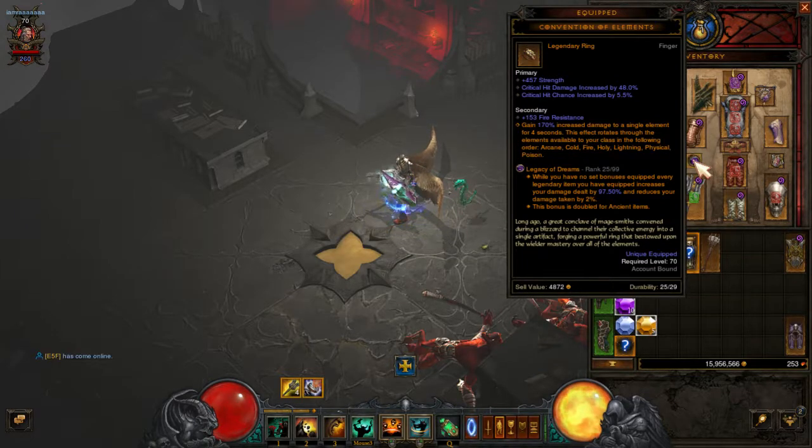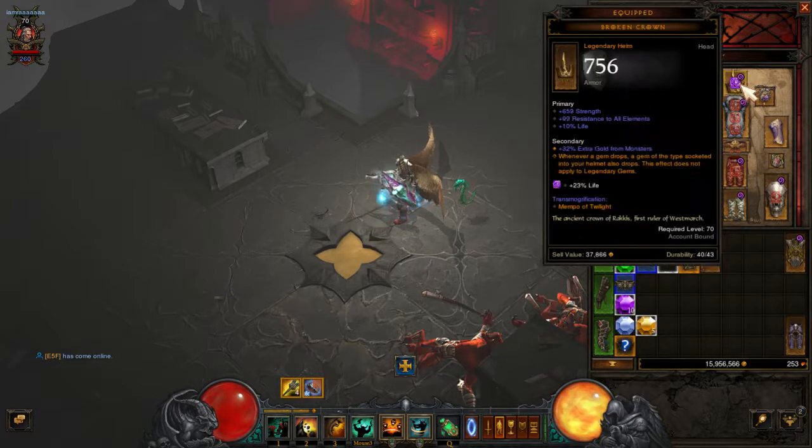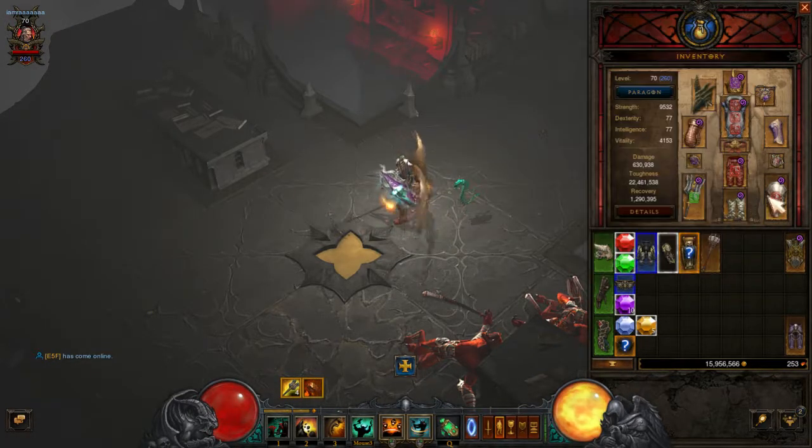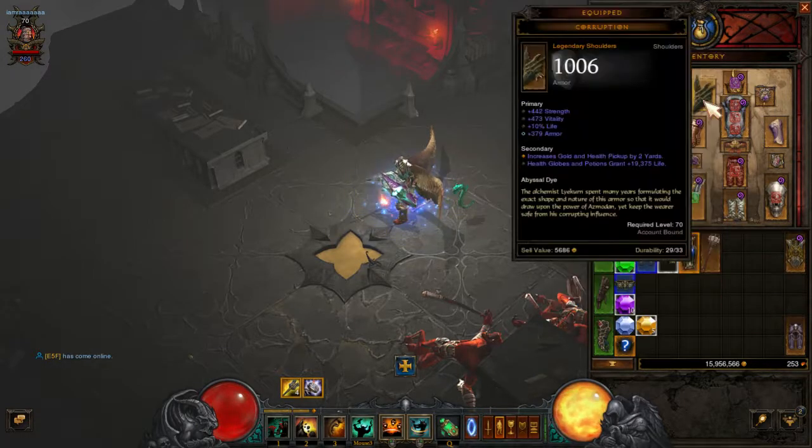Everything you have equipped — every legendary item you have equipped — increases your damage by literally 100% and reduces damage taken by 2%. So that's 100 for each legendary piece, you know what I'm saying? And then I get 2%, 4% — and you double that if it's ancient.